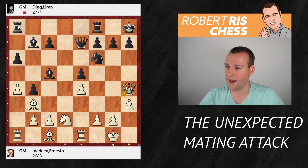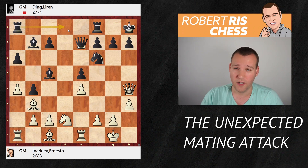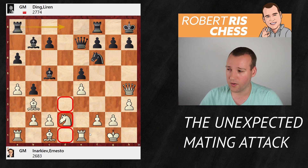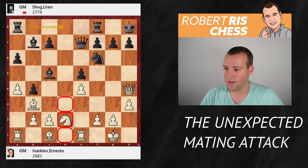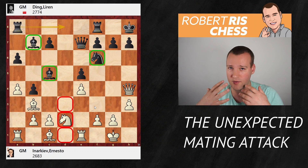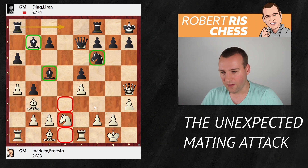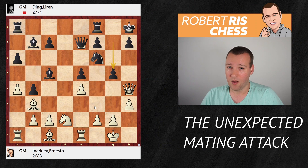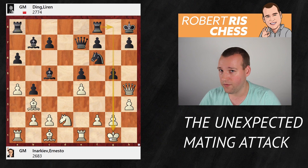Most pieces are doing pretty okay, and a logical move would be to place the rook on the only open file — but the main question is what you accomplish with that. You're not able to infiltrate on those squares; it's very well covered. It's better to think about launching an attack against the White King. Black's next move is just absolutely amazing — a move Inarkiev definitely missed. Black goes for the move g5, a very bizarre pawn move in front of your own king, with the idea of opening up the g-file for the rook to join the attack on the g-file rather than the d-file.